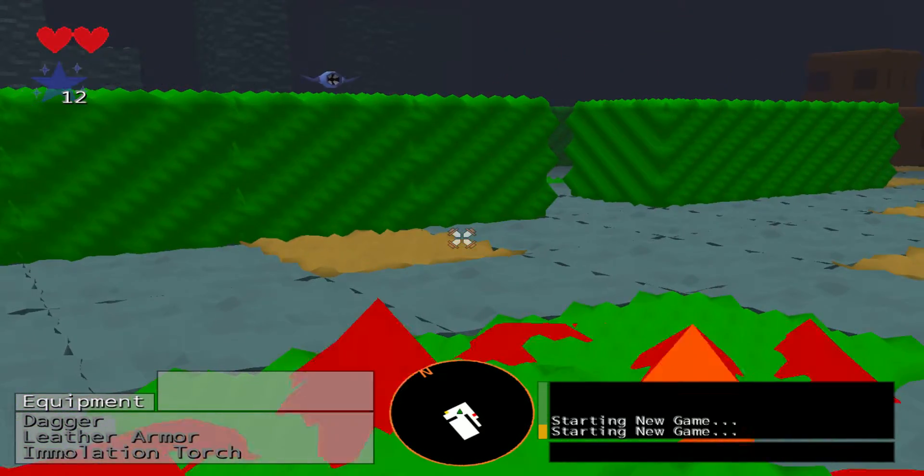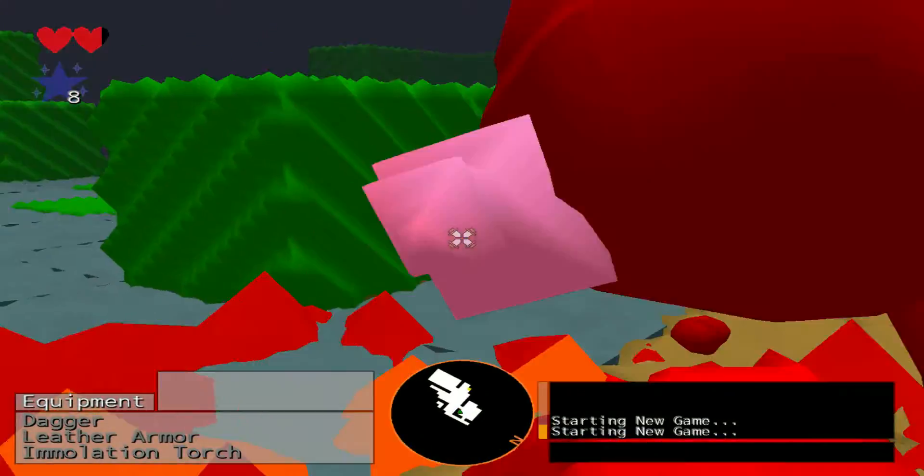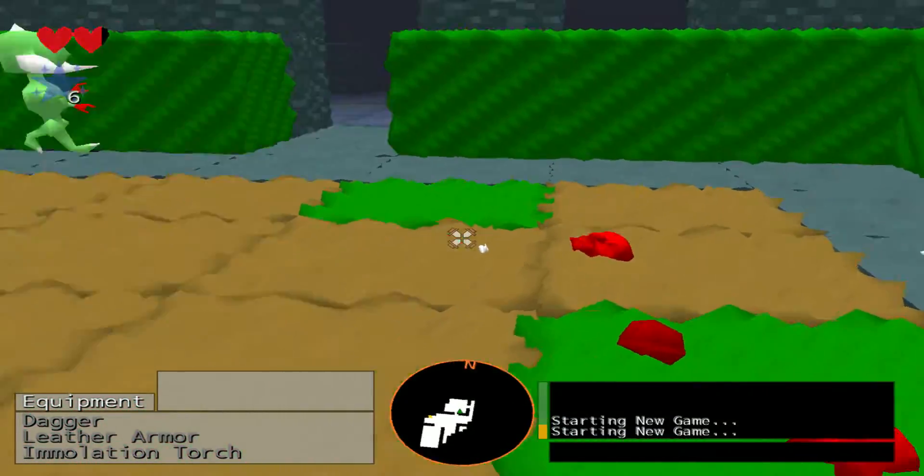I'll just cheat and give them to me. So there's the Immolation Torch, which does damage to enemies around you if they hit the fire. I just killed that bat.